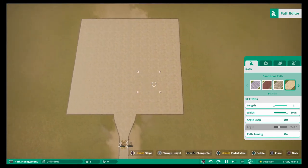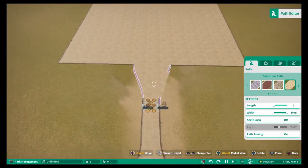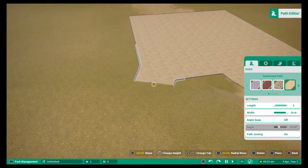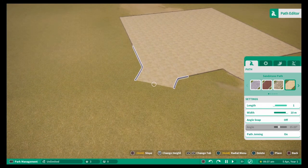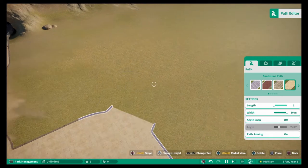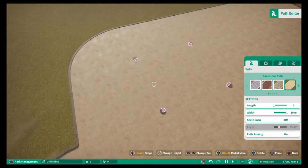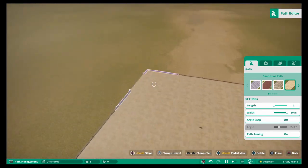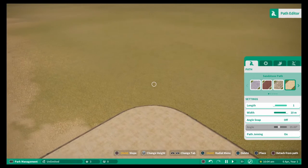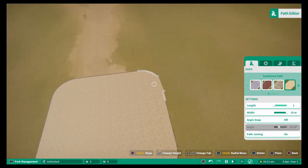Plazas don't always look great with right-angle corners. To get a curved corner, hover to the corner as if you're going to place a path piece, place it with X or A, then immediately delete it with Triangle or Y. This creates a curved corner — it's just part of the pathing tool. You can do this on each corner of your plaza for a much nicer look.